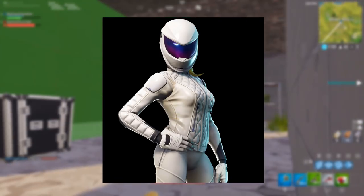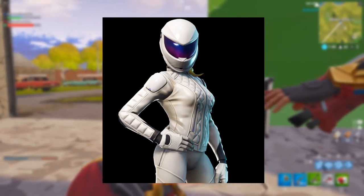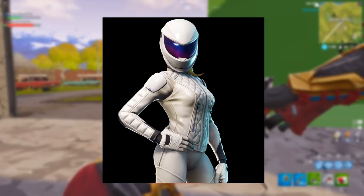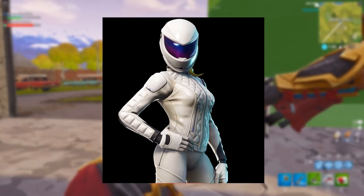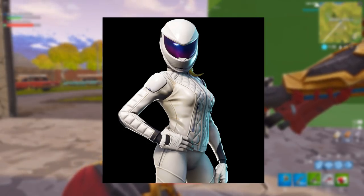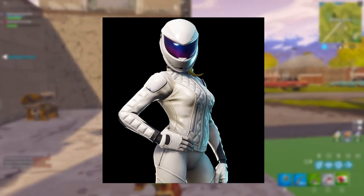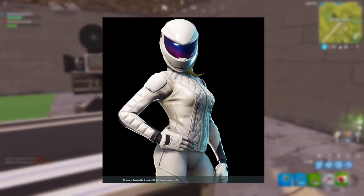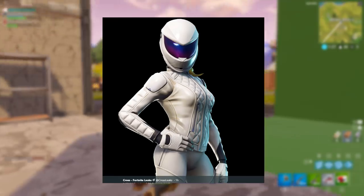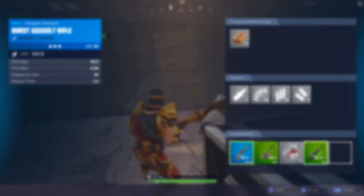Next we're moving on to the Whiteout character, who's on screen right now. She looks pretty cool. I personally prefer the male variant — maybe it's the armor and the spikes. It would have been cool if she had spikes too, but she doesn't. I do prefer the male character out of the two skins.